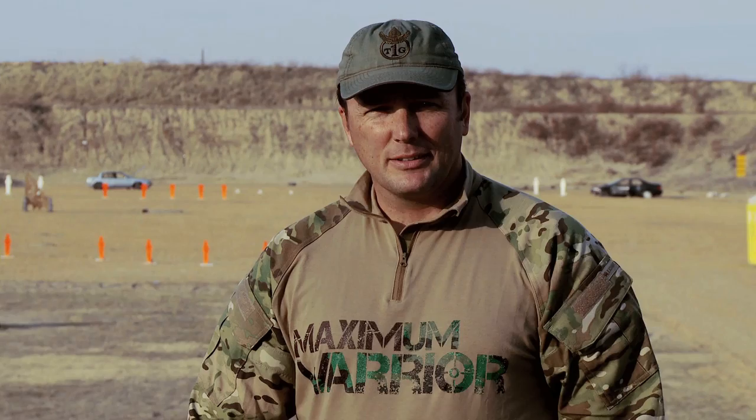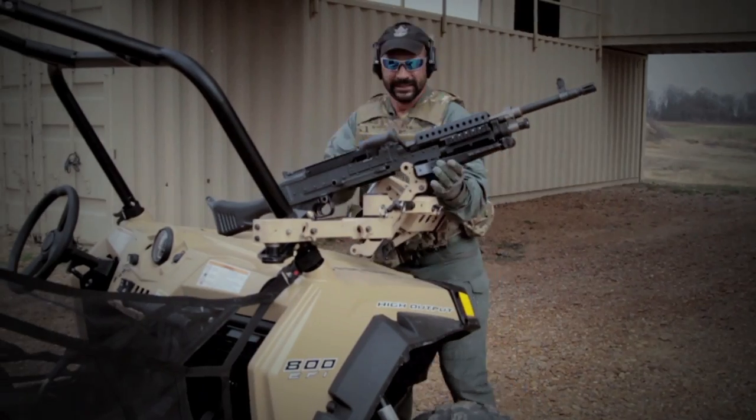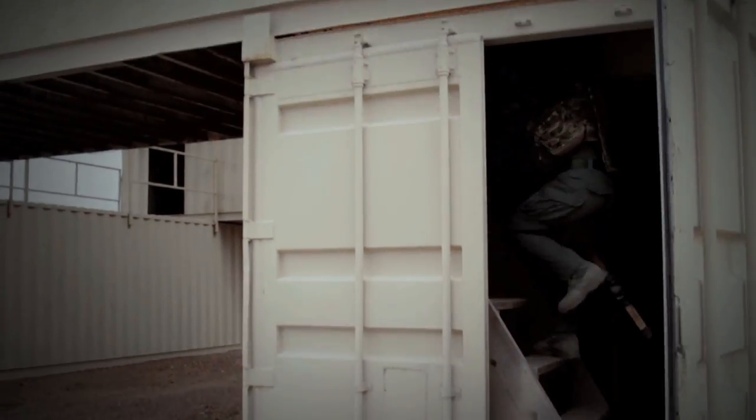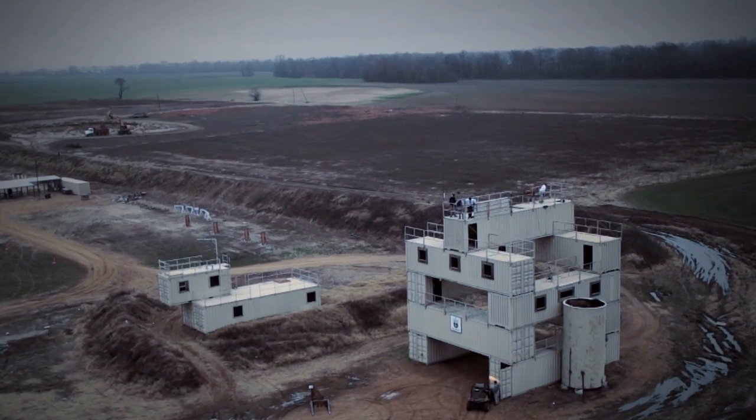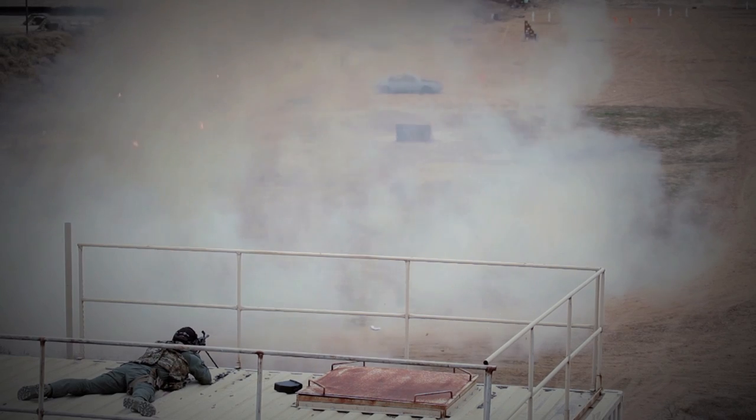At the high tower there's an additional 200 rounds of linked ammo — but that ammo is too big for his SAW. He'll have to run back down to the ultralight tactical vehicle, grab the 240 Bravo off the mount, and run back up the tower. The warrior with the slowest time gets cut from the competition.